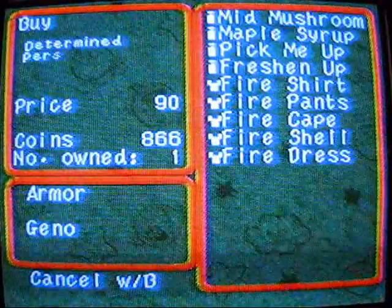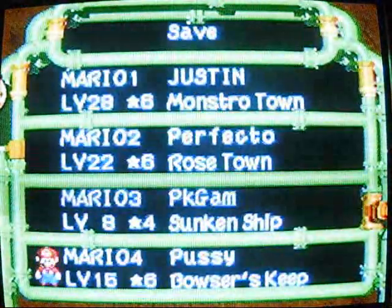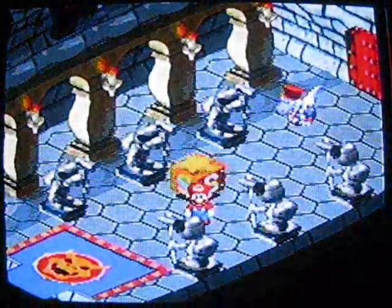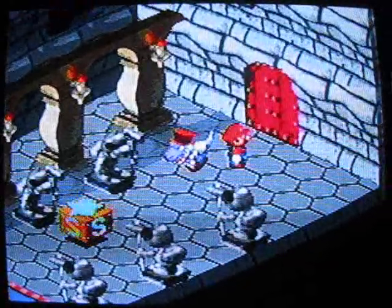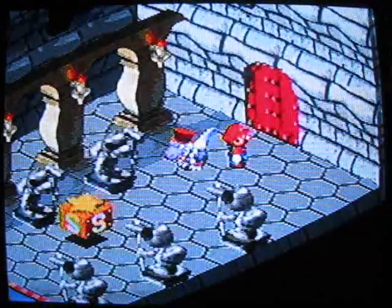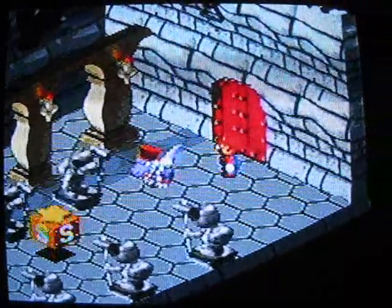Yeah, I guess Crockle's turned good because he's selling you items here, but I'm pretty well stocked up on items right now. We've already got all the fire items that we need, so we don't really need to buy anything from Crockle at the moment. I'm just gonna save, and we're back - let's go through the big red Yoshi's Island door of doom. Actually it could be Yoshi's Island or Super Mario World, whichever you want.